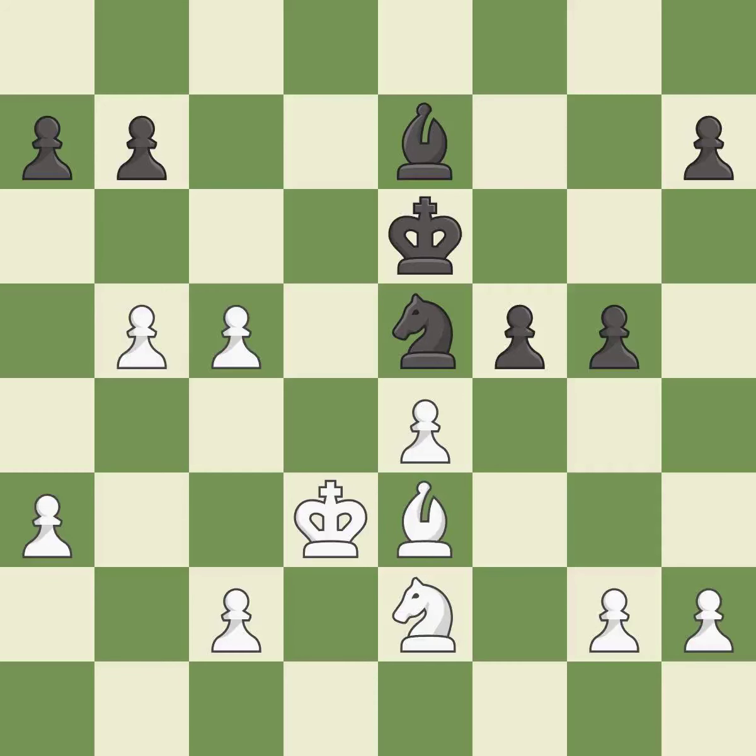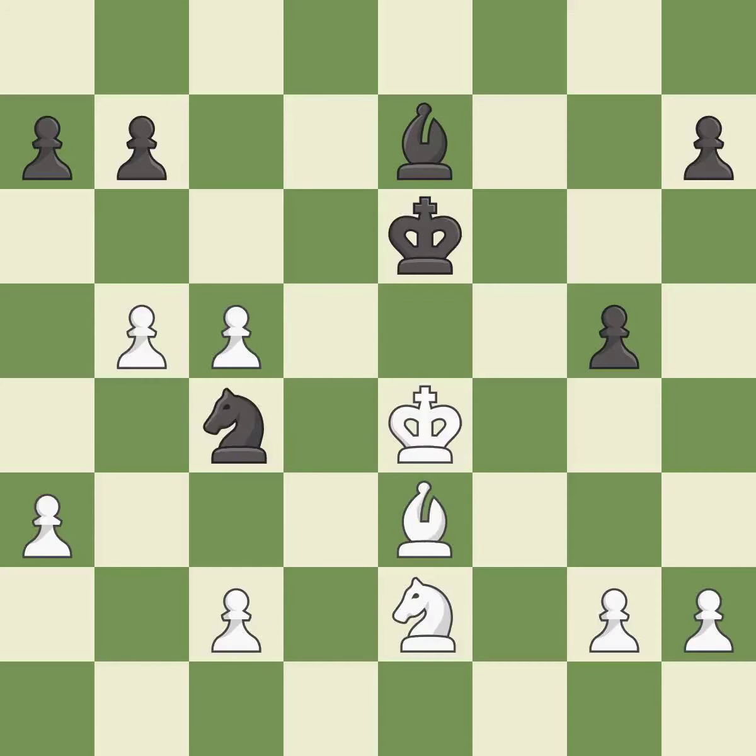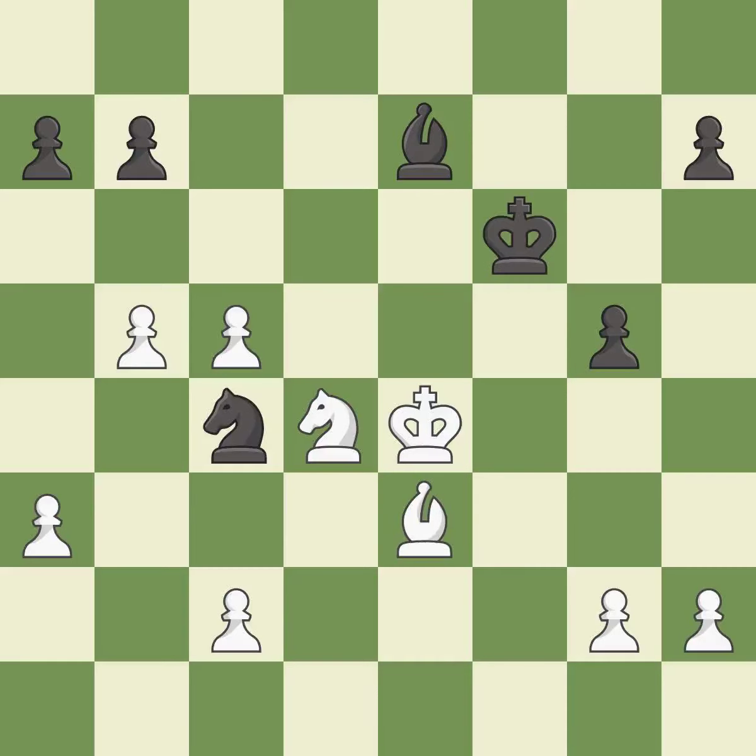This move puts the knight on a safer square — it is best. This evades the check from the knight — it is best. Recaptures from a previous move. Takes back. This threatens to win a pawn — it is best. This stops the opponent from being able to win a pawn. This evades the check from the knight — it is excellent. This move puts the pawn on a safer square — it is best.